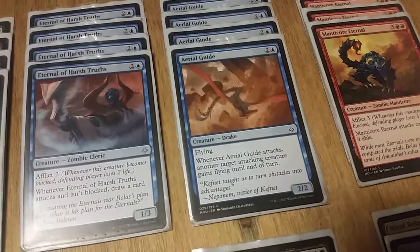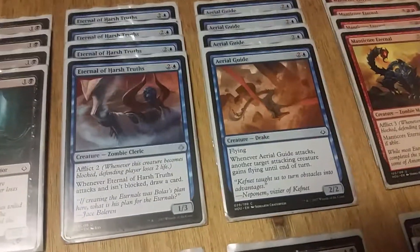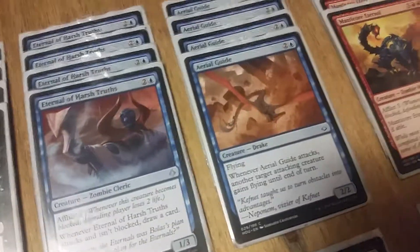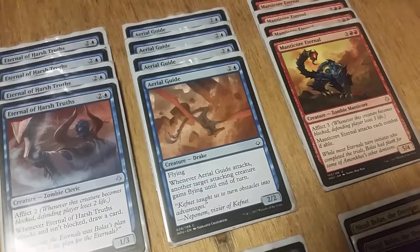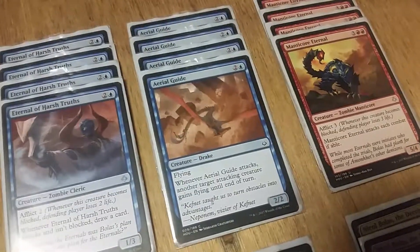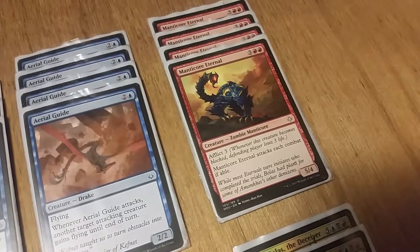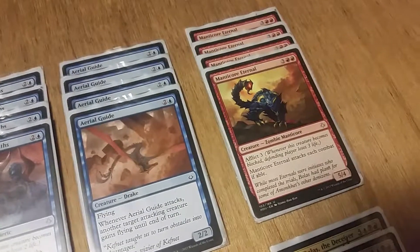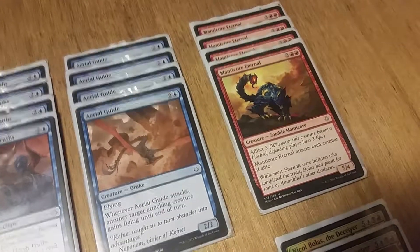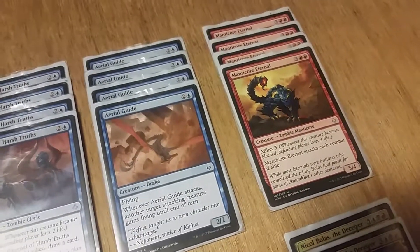Aerial Guide — nothing too amazing. Three mana, two/two with flying, basic. When he attacks another creature gains flying, which can be hard to deal with late game especially if you drop an Admit Eternal or a Manticore Eternal, because it makes other things threatening with flying. But on his own he's nothing special. Manticore Eternal — five mana, five/four, Afflict 3. I actually like those stats. He must attack each turn, which for a five/four with Afflict 3 for five mana, I saw the whole auto-attack thing coming.